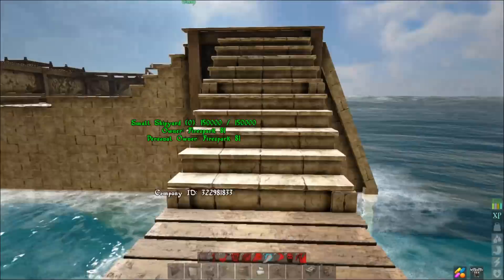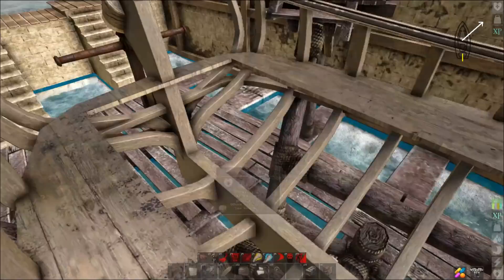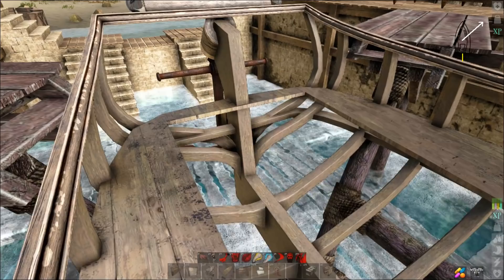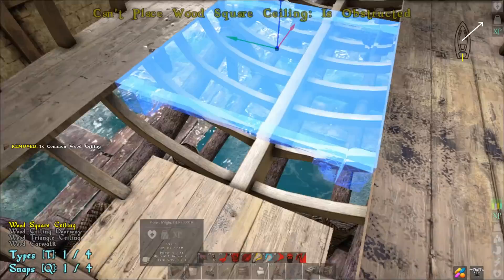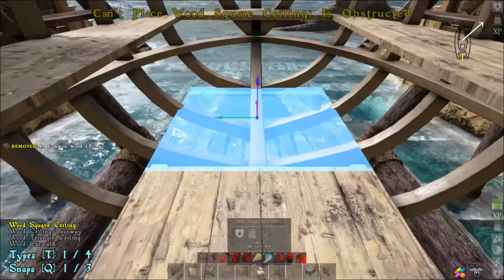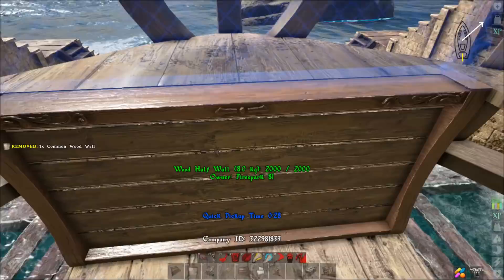We have our basic sloop here with just a plain normal deck — sloop shell and deck, nothing else done to it. Once you have that, take your half wall and place it like that. Then take your ceiling, hit Q, and drop that down. Previously we stopped after one or two, but this time we're going to take it all the way across the bottom. Then grab your wall again and transform it to the half wall.